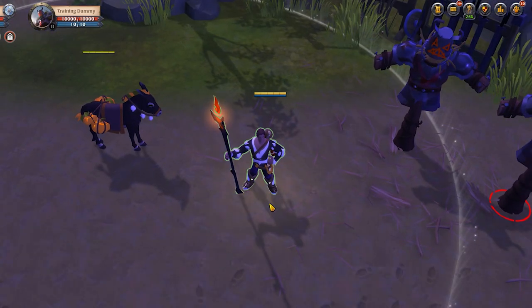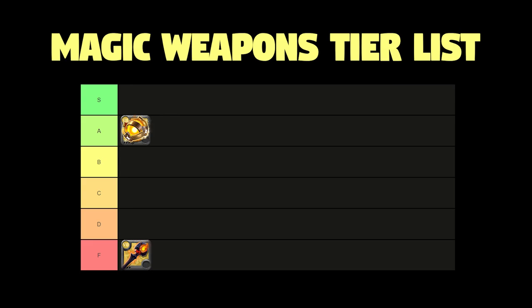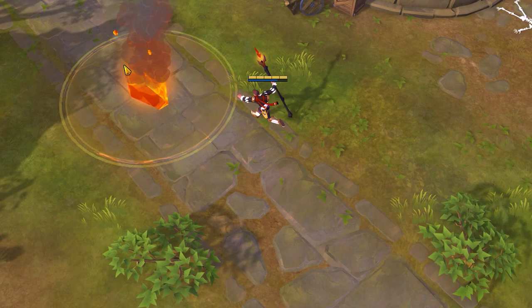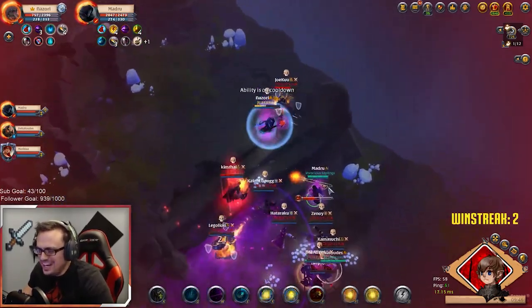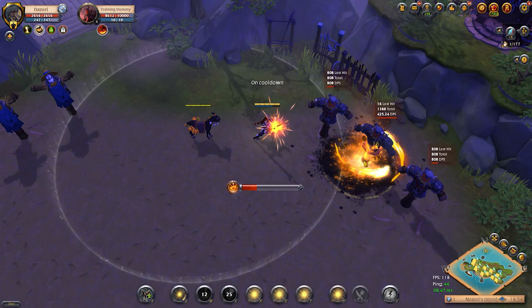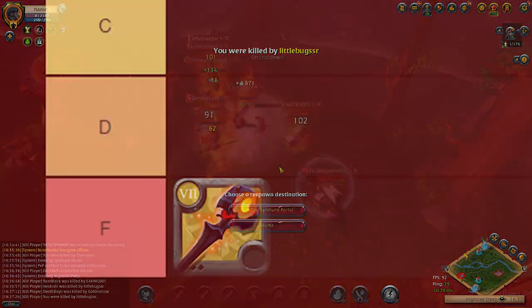Moving on to our second staff in the fire staff list, we have the Brimstone Staff. This one is going to be sitting right down at the bottom at F tier. There is no reason to be bringing a Brimstone on anything other than ZvZ. The Brimstone has a slow meteor that drops from the sky and it is incredibly easy for most people to avoid. The only way you're really landing this is if you have some real good heavy CC, and even then it's a little lackluster in damage compared to the other staffs when dealing with a small number of targets. It really shines in ZvZ, does not shine in small scale PvP.